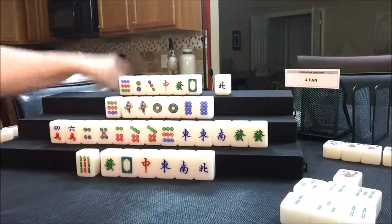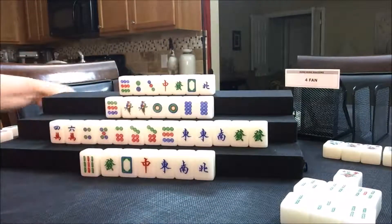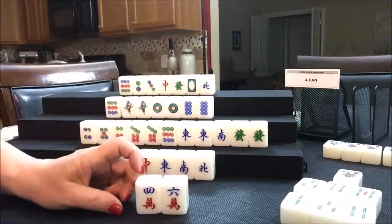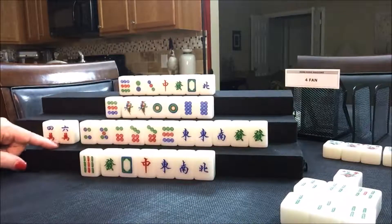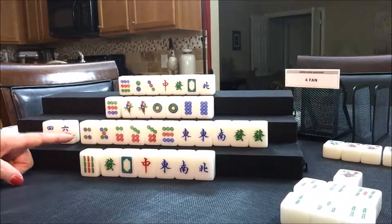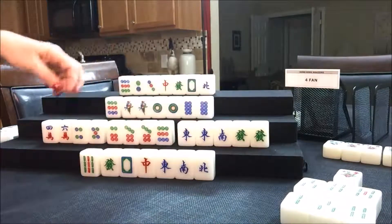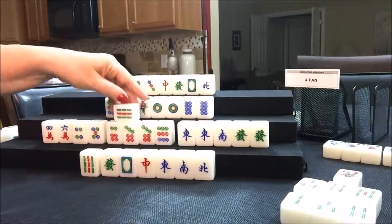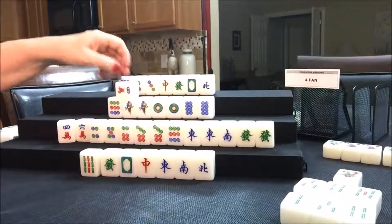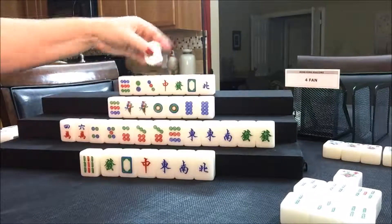Five crack — not a keeper, nobody can take it. East's turn — five crack discard. South: you'd think, why not take it? If they took that chow tile, the five crack, that would drive their score down by three fawn — they need to stick with half flush. Draw for South — nine bam, not a keeper. Draw for West — four crack, not a keeper. Draw for North — they got a four dot, very nice. Now let's go ahead and discard the North. Draw for East — nine bam, that's a keeper.